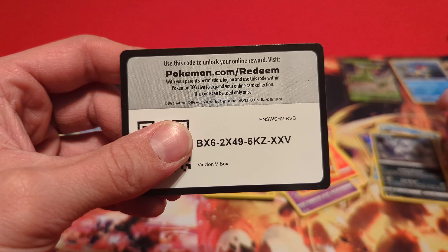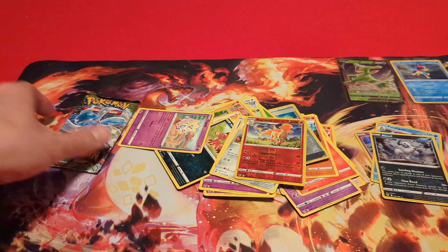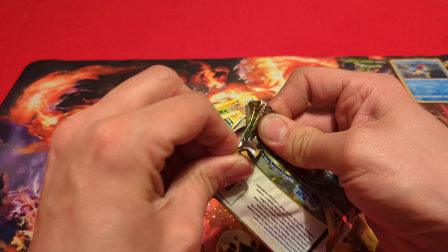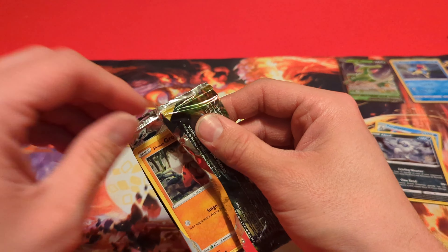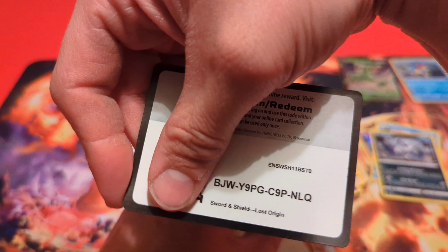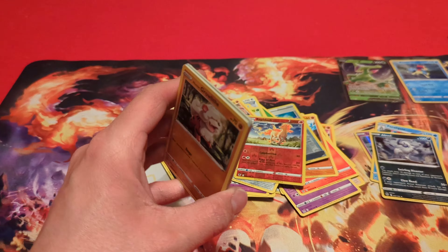Go ahead and throw the box code out there — there that is. Let's hope for some last pack magic here as we get close to the end of this video. Here is the last code card of this video for that Lost Origin pack.